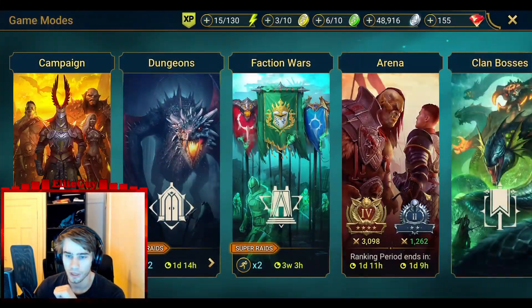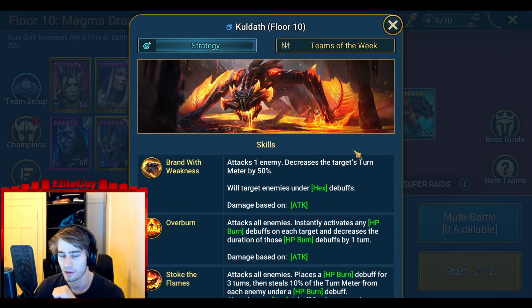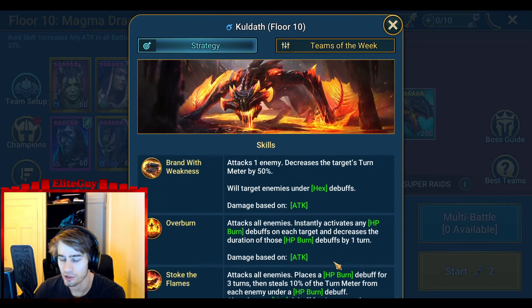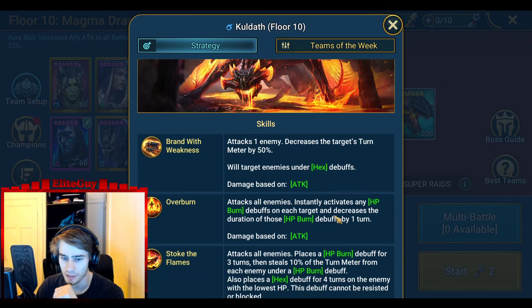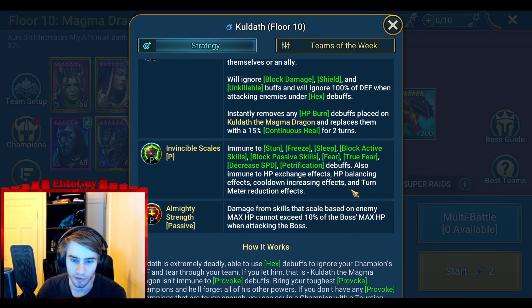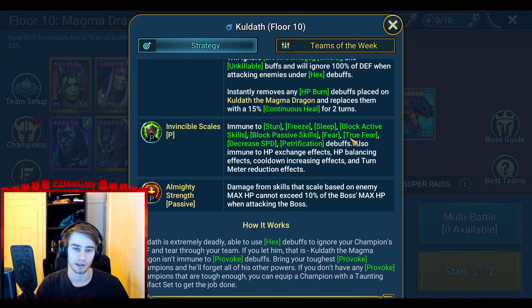There are a couple of things you have to be careful about. You might think Ninja would be good, but no. If you place HP burn on the dragon, he will transform them into continuous heals - so he'll just heal himself. Don't use HP burn. If you use Brogni, be sure that he will not place HP burn on his A1. Because of the turn meter boost, he's going to do a lot of damage to you. Also, he is immune to stun - if you try to stun him, freeze him, or decrease his turn meter, he will instantly stun that champion.